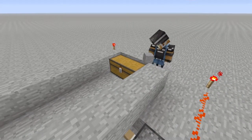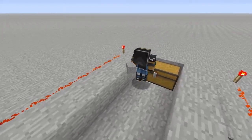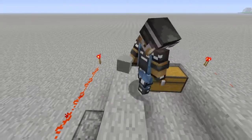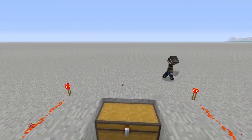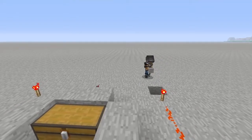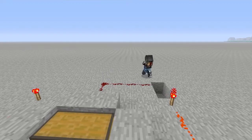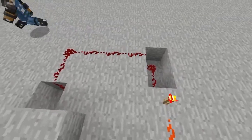I got sidetracked because I just saw somebody fly into the lava. But you see, this is how you'll set it up — the redstone here, I haven't forgotten about it. It's gonna be depowering these redstone torches here, so it'll lead from here to here and depower both of these redstone torches.